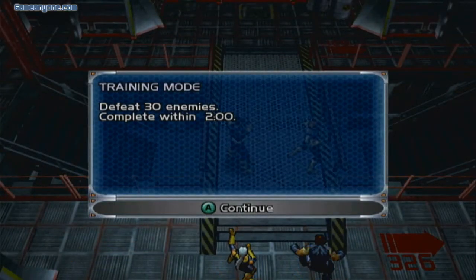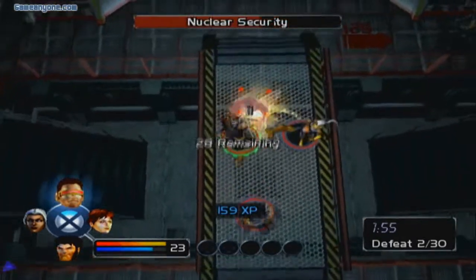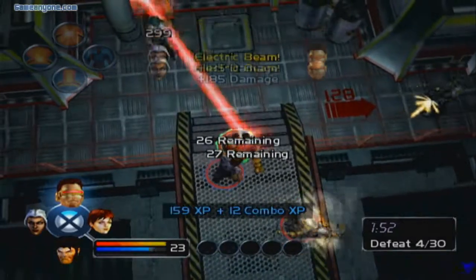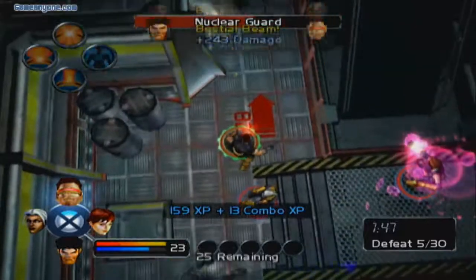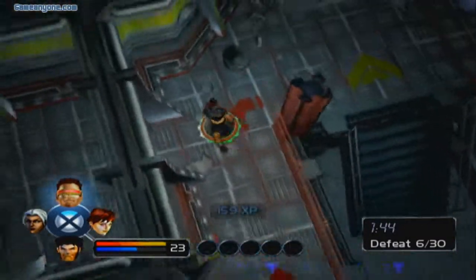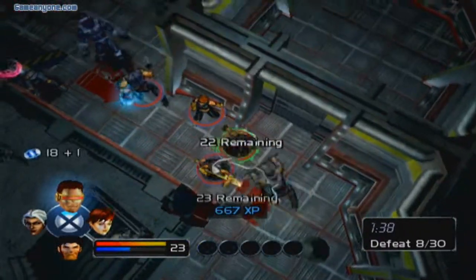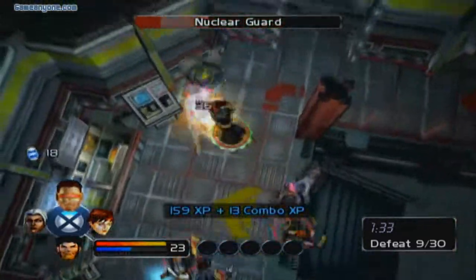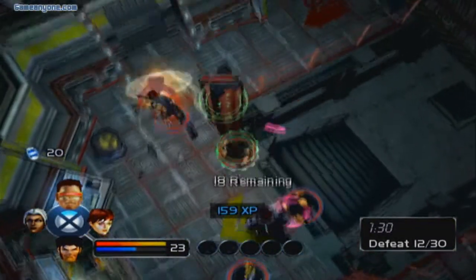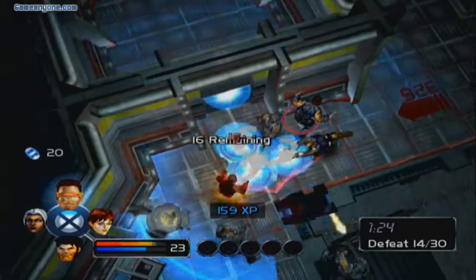The training course has moved. I gotta defeat 30 enemies within two minutes. Wow, 30 enemies — that's actually a challenge. Or maybe not, because I've already taken out three guys, make that four now. You seen the damage of Optic Blast? I'd say it's the greatest mutant attack in this game. Just level it up and it's going to be great. Sure it won't do much against energy-resistant enemies, but use it against someone that's physically resistant and you've made yourself a very, very powerful technique.